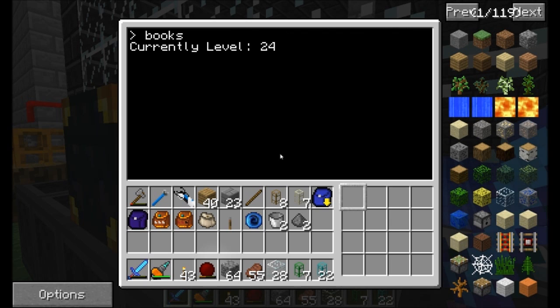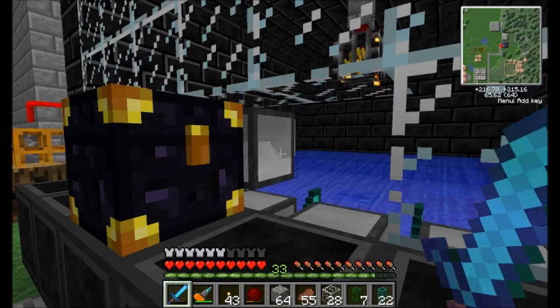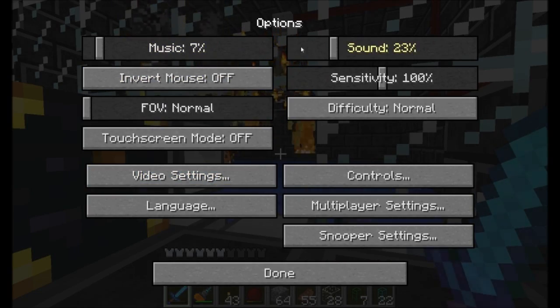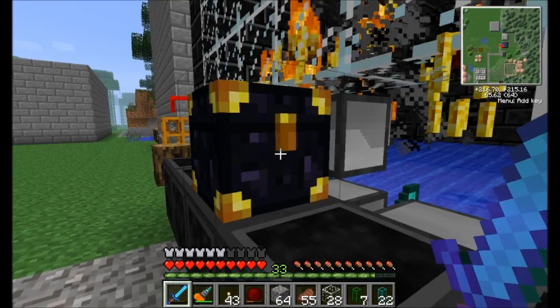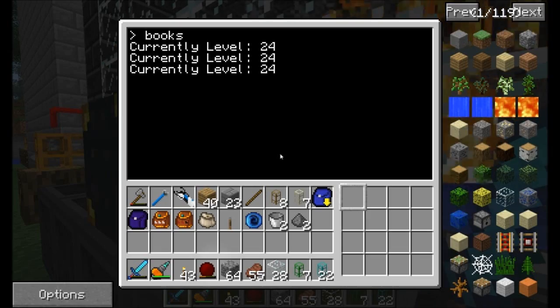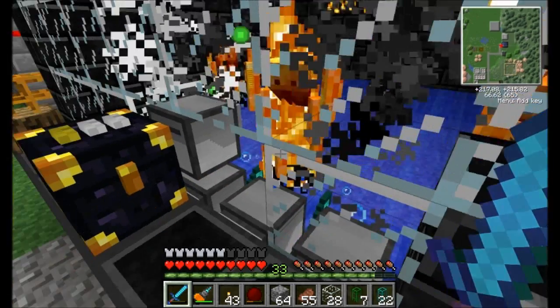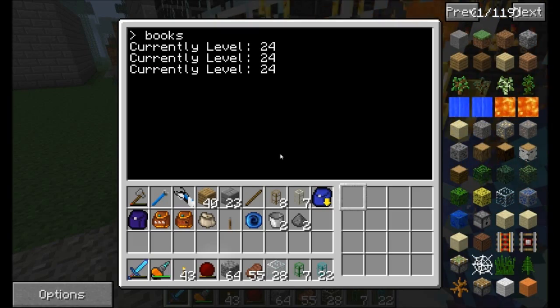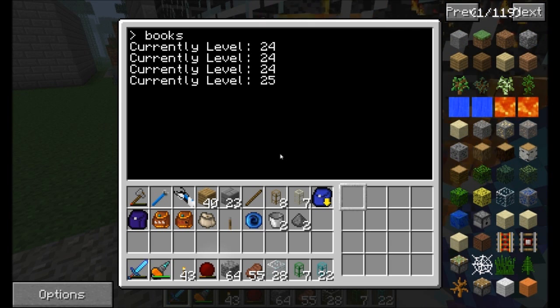Currently level 24 — it's not going to work because it's waiting. It should wait about 10 seconds and then check again. Still 24. So let's turn this guy on. Let's watch for this thing to get its experience — we can see the experience getting sucked up, all kinds of good stuff happening. We should start to see this number climb a little bit, and then as soon as it hits level 30, we should get a book enchant.